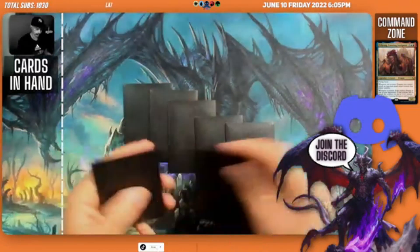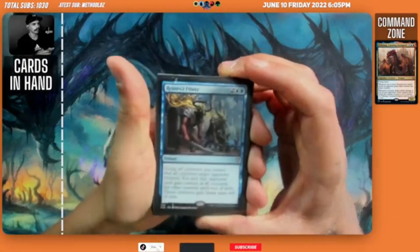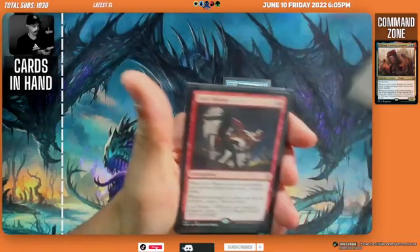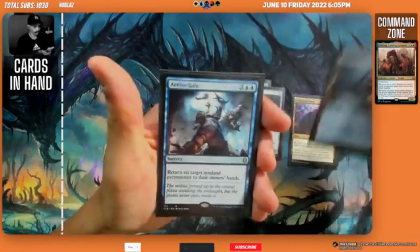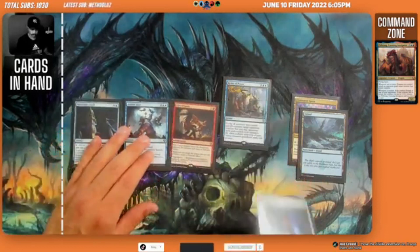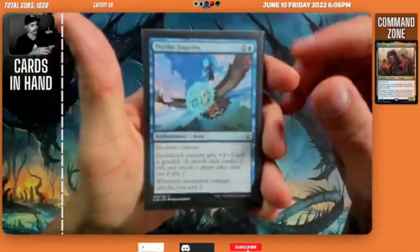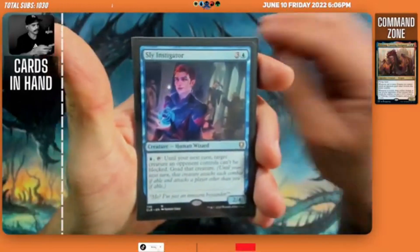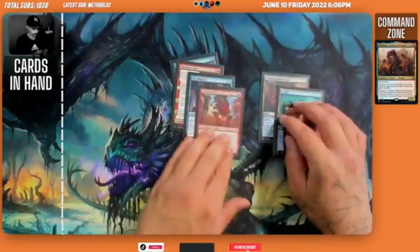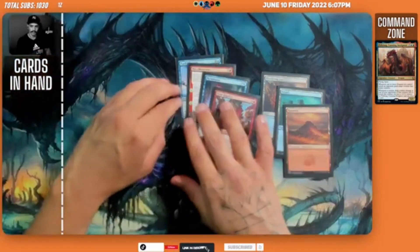We draw our opening hand: Braids of Power, Stuffy Doll, Command Tower, a land, Loot Dispute, Island, Aether Gale, and Midnight Clock. We mulligan that hand. On the new seven we have Psychic Impetus, Bode a Crow in War, Sly Instigator, a Wandering Pulmora, Shiny Impetus, Island, and a Mountain. Our commander costs five mana.